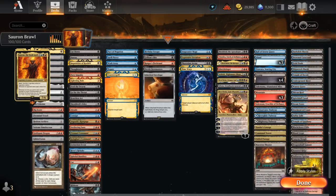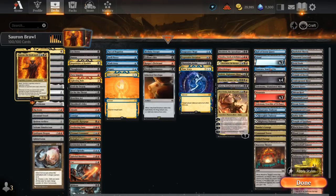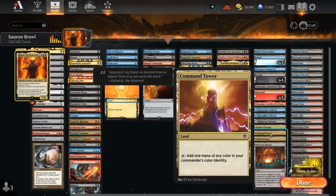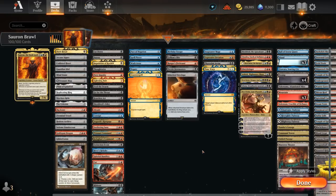The mana base is mostly dual lands for mana fixing in a three-color deck. Utility lands include Hall of Storm Giants as the only creature land, which can be impactful late game. Glacial Fortress, Abandoned Mire, and Crucible as channel lands, and a couple of try lands with Xander's Lounge, Command Tower, Fabled Passage, and Theater of Horrors.